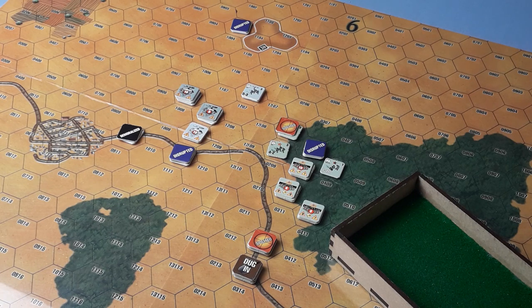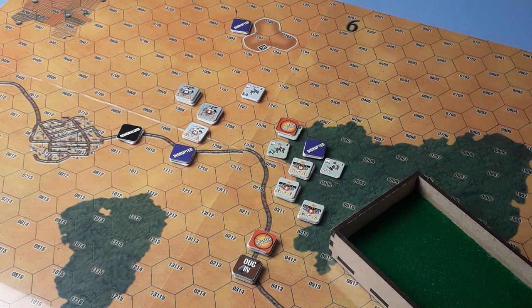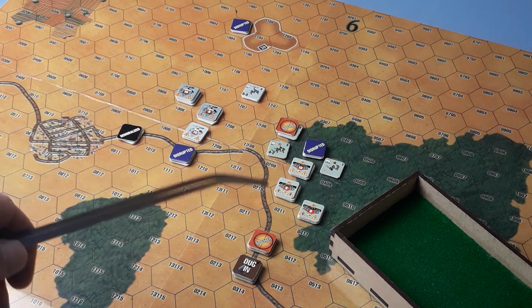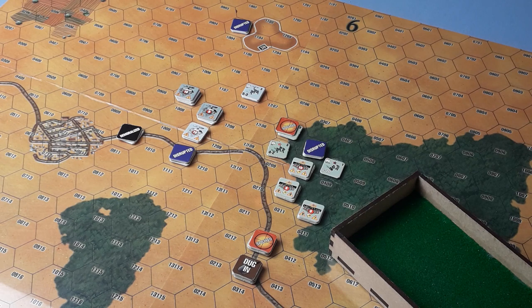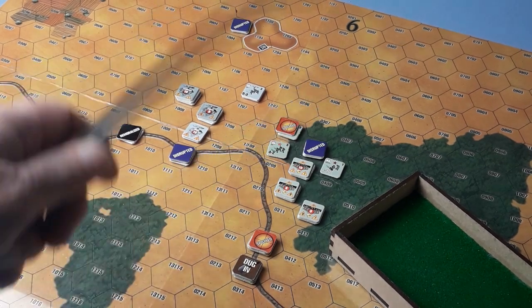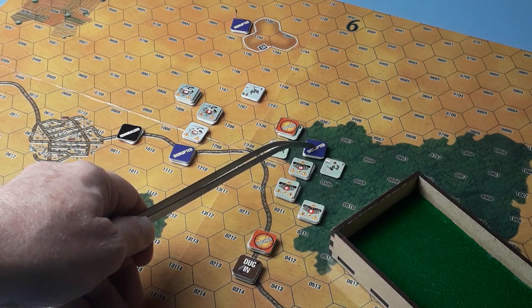So what's happening? For the Germans, our leader up here has just managed to recover slightly — he's only disrupted, so he can now move or try and recover fully. But we do have a demoralized unit that's running away as fast as its little legs can carry them into the town, because they failed to recover. The heavy machine guns hit the major's stack, and there are a couple of disrupted units there as well. It's not looking good for the Germans. The Russians are holding their own — they can't push forward, they can only withstand the German attacks. We've got a couple of disrupted units including a leader.